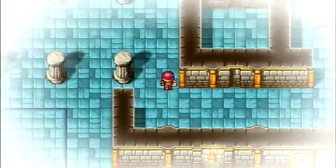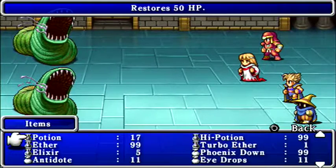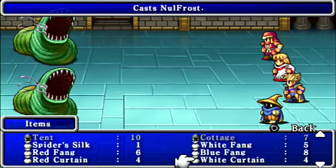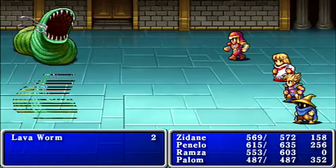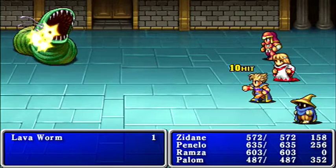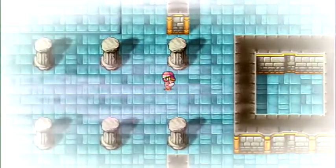Now we are in the second half of the dungeon. The first half had about three or four different floors you rotate between, and now we're in a second self-contained portion, moving back and forth between different floors but all self-contained. My guys are a little bit uneven in levels because Zidane got stoned in a random battle, but in the long run it'll all even out.